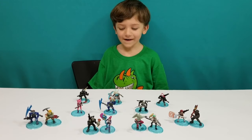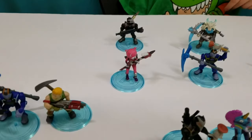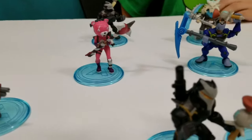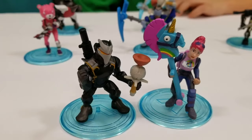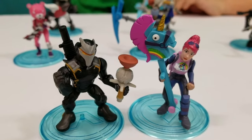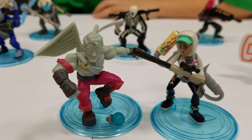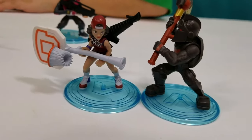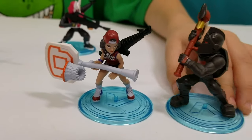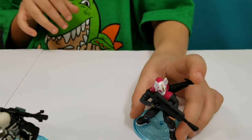Alright guys, here they are — they're all out of the box! I think Elijah loves them all. We've got Carbide and Sergeant Jonesy, Omega and Bright Bomber, Love Ranger and Technique, and Triple Threat and Black Knight.